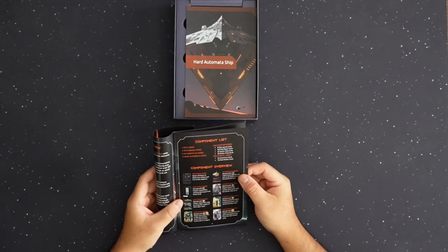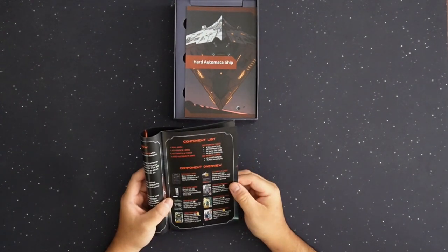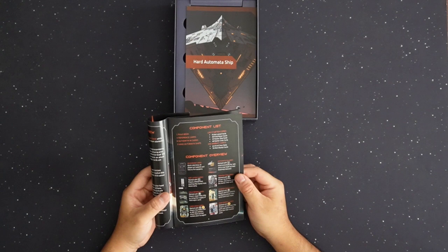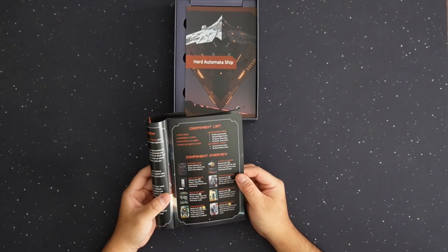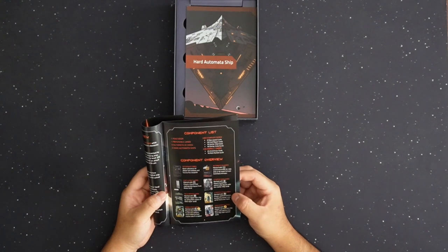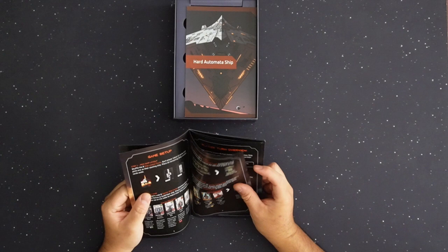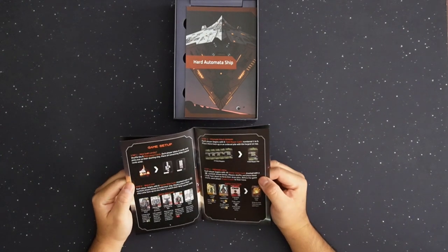One rule book, reference cards. Overview of component parts: we have reference cards, ship layout cards, field repair cards — looks like they're marked 1 through 5 — hired crew cards, autonomous AI cards, starter ship cards, starter crew cards, and main market cards.